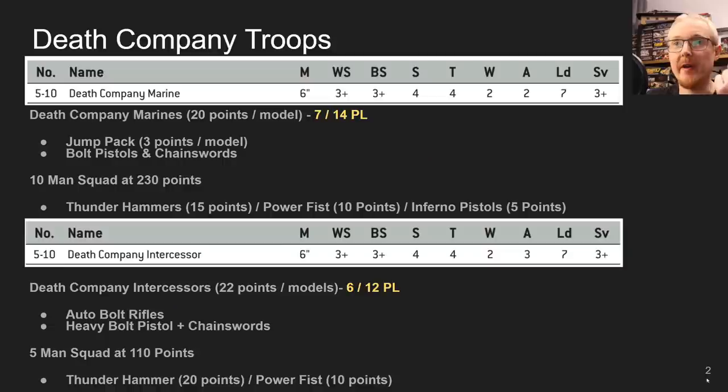Let's get straight into the Death Company and start with the Marines. They're now power level 7 or 14, nothing has changed there, but they are down to 20 points per model. Jump packs for 3, so a 10-man squad with jump packs, bolt pistols and chainswords now comes in at 230 points — that's a reduction of 20 points, so it's significant.